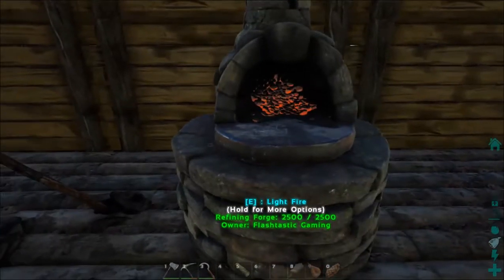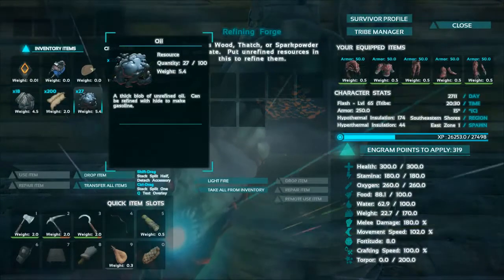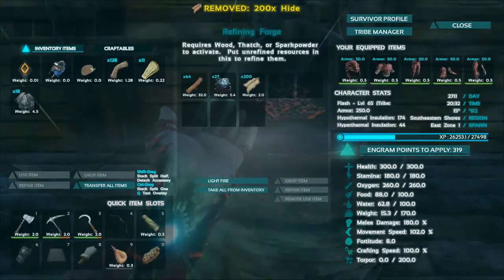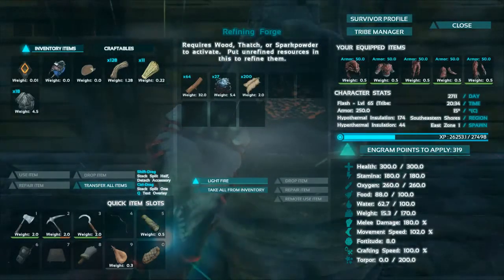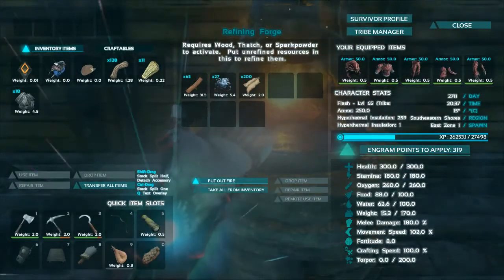So we're going to come over here to the refining forge and go into here. You need some oil and some hide and whatever fuel you want — wood, spark powder, thatch — whatever you feel like using, and just turn it on. I think it makes five gasoline at a time.